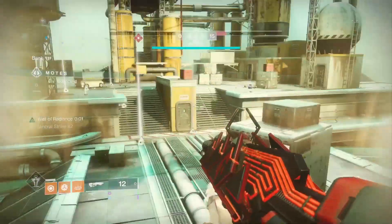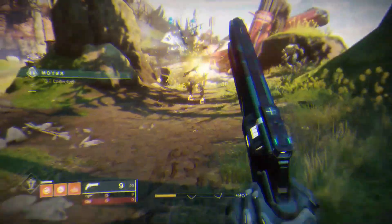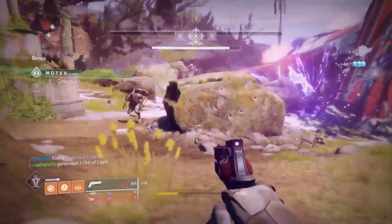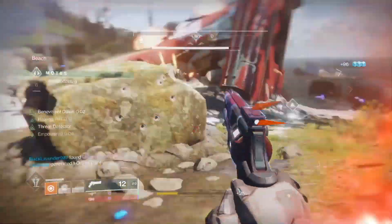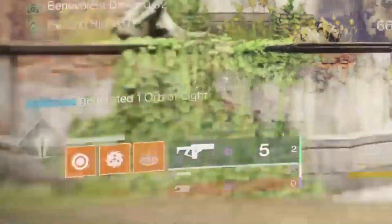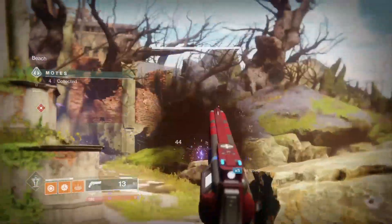And then if you're called over because motes need to be collected, they can call you over and you can all go back together. Here is Benevolent Dawn with the three paragon mods in action — I'm going to drop the well, somebody will walk in here in just a second and get touched by my rift. You'll see the rapid surge of the paragon mod fire off with all three. If you only have one, it's not nearly as fast. Three will pretty much guarantee it all the time, so you're prepared for any situation.